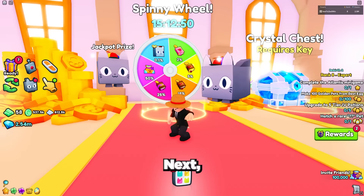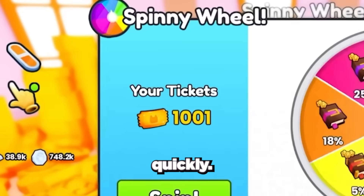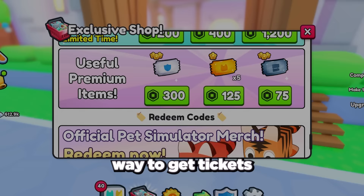Next we have the huge propeller cat, which you can get by getting a ticket and using it on the spinny wheel. First we need to get a lot of tickets. The easiest way to get tickets is to buy them from the shop for Robux, but this is also the worst method.